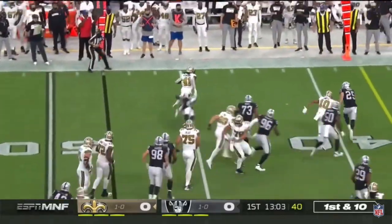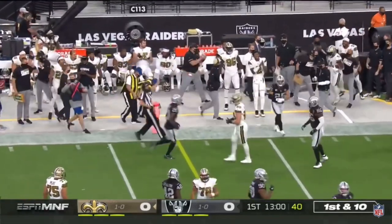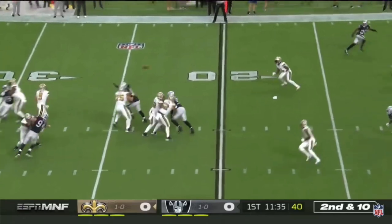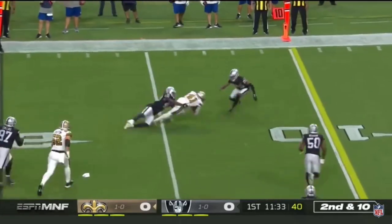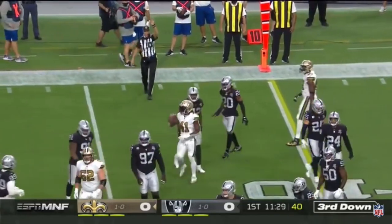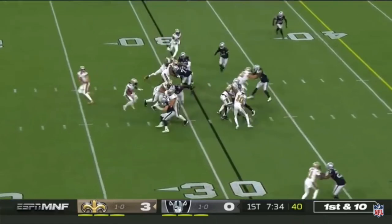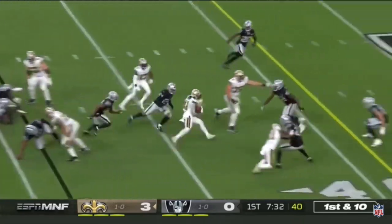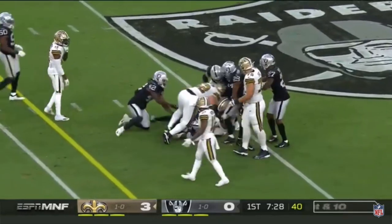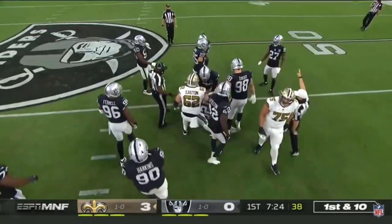Here's Kamara's first touch, he'll break it to the outside and be very close to another first down. Good pocket for Brees, underneath it's Kamara, able to pick up eight on the play. Penalty on Jonathan Hankins of the Raiders moves the football out to the 30, and on the ground here's Kamara — he's got first down yardage and still on his feet, very close to that Raiders logo at the 50.